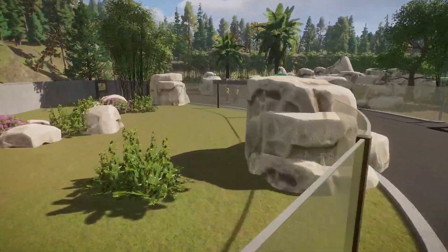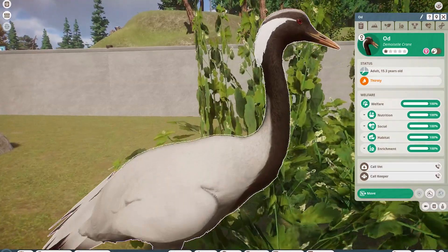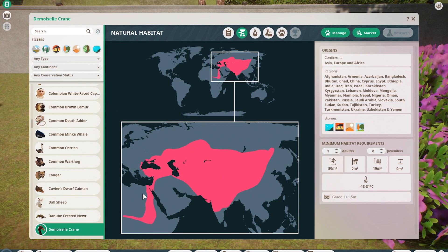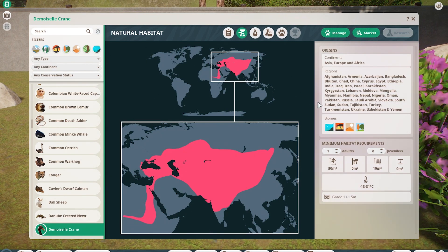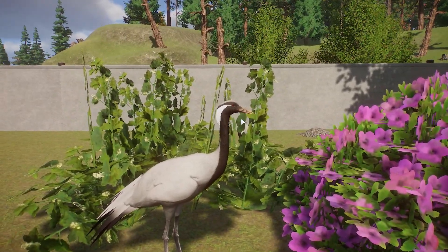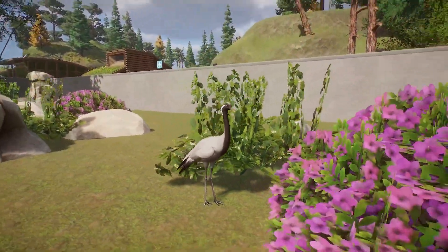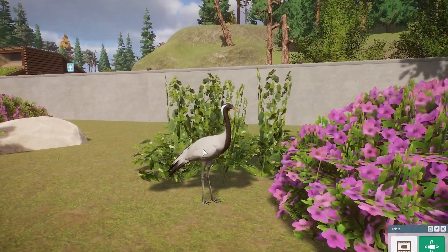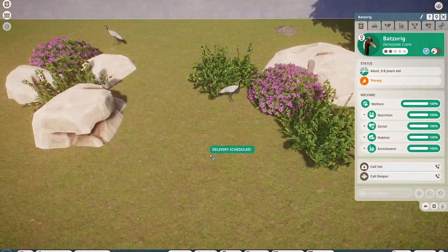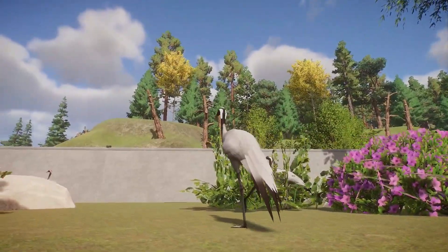Moving on, we have another one by Bongo — the Demoiselle Crane. These guys are found in Eurasia and some parts of Africa. They're very iconic due to what I'd call their eye tufts and their bright red eyes. Bongo always does a killer job with his birds, especially the feathers — I love how they droop down like that. If you're looking for animals for your Asian, African, or even European sections, these guys would be perfect.